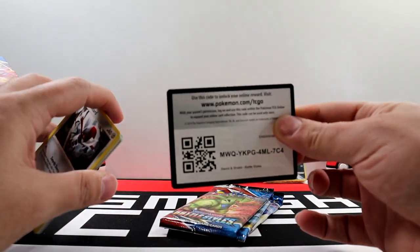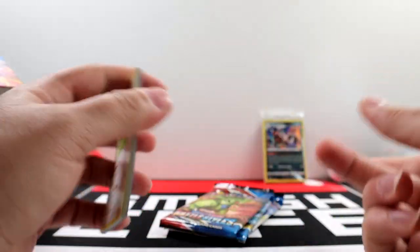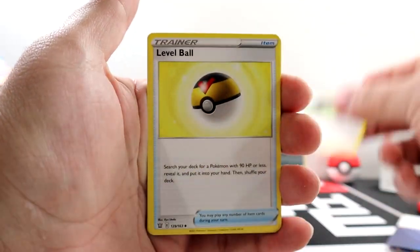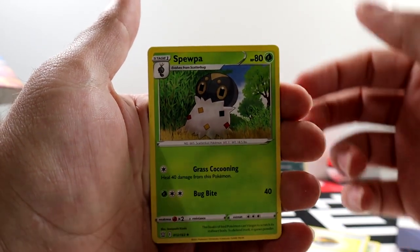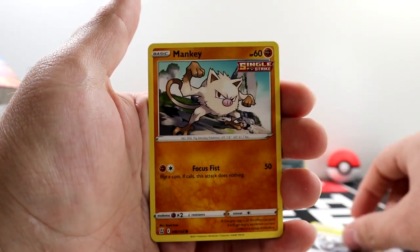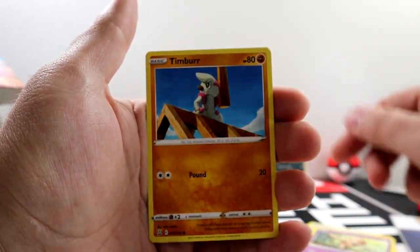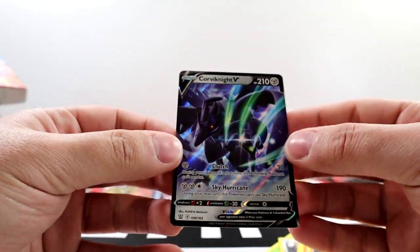This set introduces a new type of Pokemon card — Single Strike and Rapid Strike. Let's see what we got. We got a Bufalant, Level Ball — very nice card — Scyther, Pawniard, Mankey, Single Strike, Scolipede, Baltoy, Timburr, Electivire, and Corviknight V. Nice.